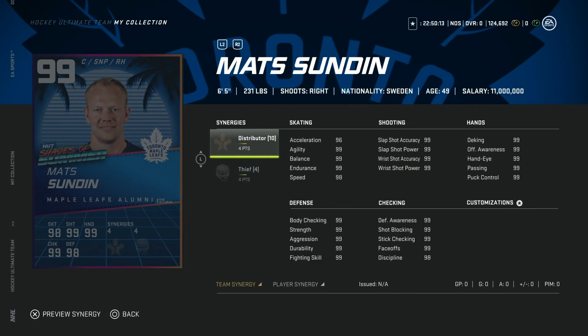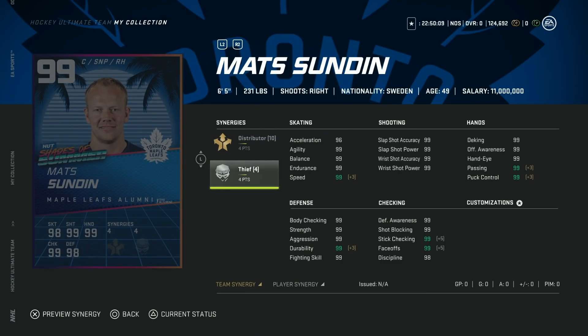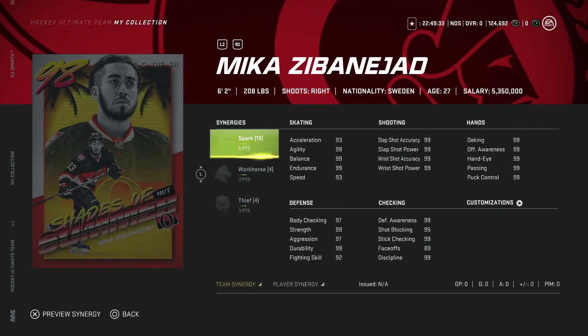They offset those smaller guys with a big one, because we've got one of the best centers — if not the best — in the 99 Mats Sundin: six-foot-five, everything 99 including speed. This is one of the best centers for the rest of the game, there's no getting around it. You can't teach size, and Mats Sundin was always one of the biggest. This is an absolute must if you're looking to upgrade cards — go get the 99 Sundin, you'll be laughing.